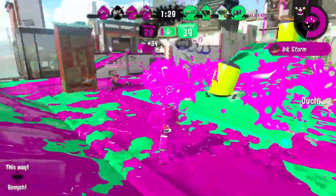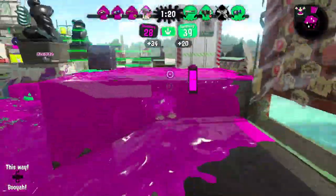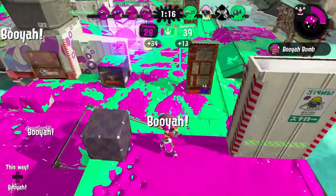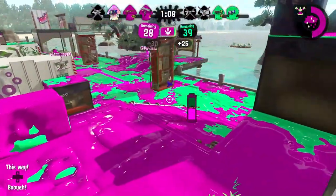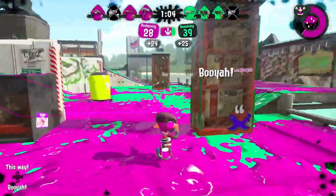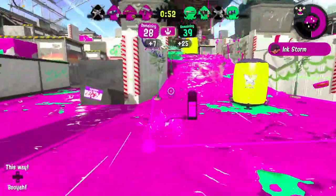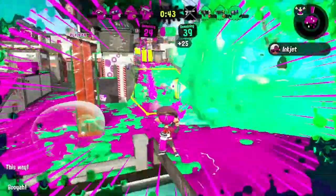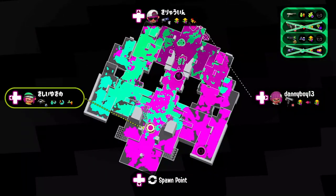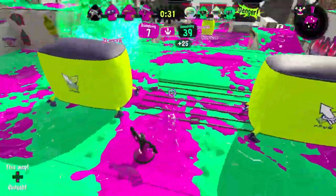Sploosh-o-matic — it does really well at painting, has great mobility, and can get around places with Curling Bomb. But it can't do a lot by itself because it has no range. It is a three-shot weapon at 36 damage — weirdly, the Splattershot only does 35, so the Sploosh-o-matic has more killing power. But the main problem is it can't do anything because it has no range. Splashdown — everyone can aim for it, and most Splashdowns are predictable. The only time you'd want to use it consistently is if you're super-jumping to someone, which is very situational — so it's just not that great.